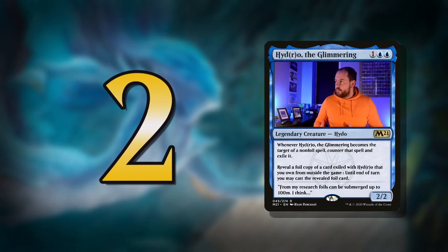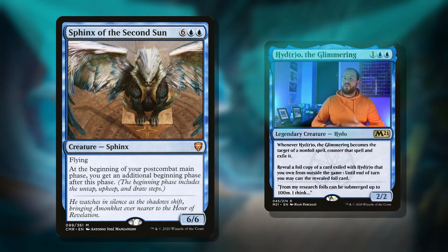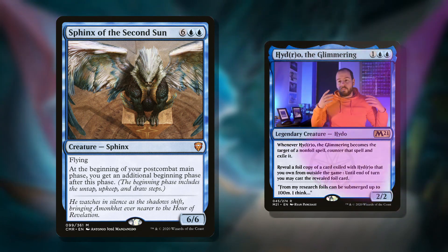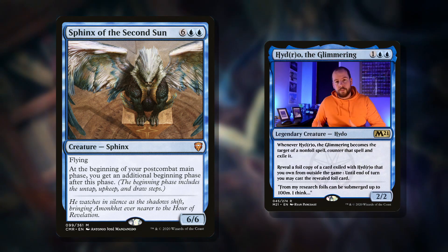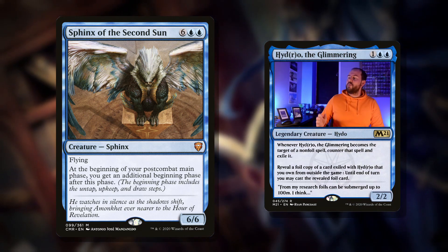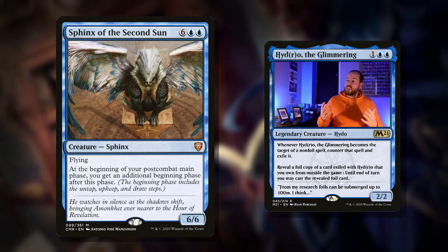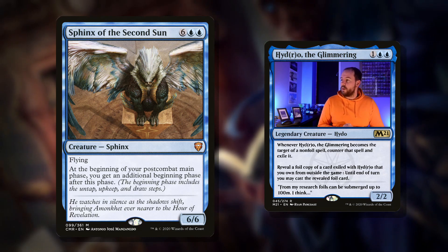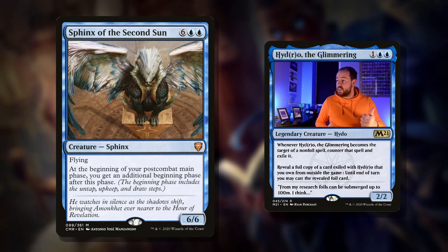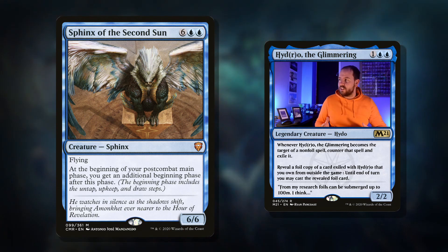Which brings me on to number two. In at number two, we've got Sphinx of the Second Sun. The enchantment side of our commander exiles the top card during your upkeep — so let's have an extra upkeep, shall we? And why not have an extra untap step while we're at it? Eight mana for a 6/6 flyer, Sphinx. At the beginning of your post-combat main phase, you get an additional beginning phase after this phase. The beginning phase includes the untap step, which works great with our commander because we're tapping — all these things have to do with tapping.